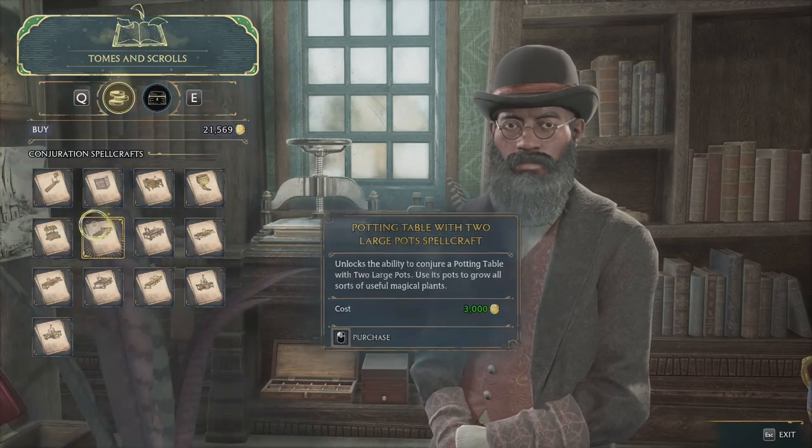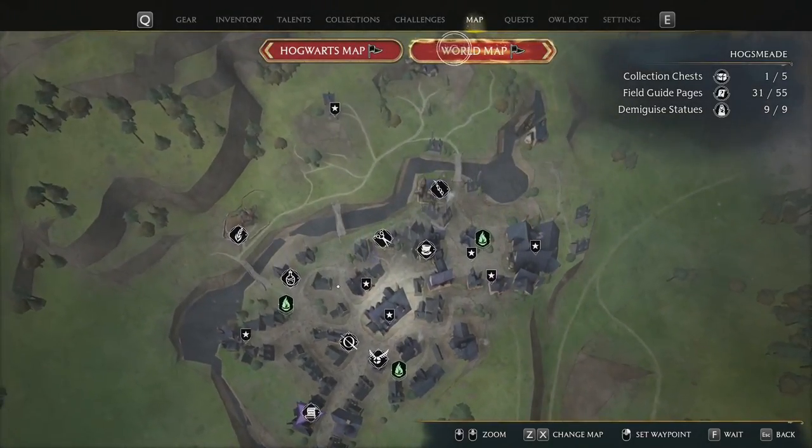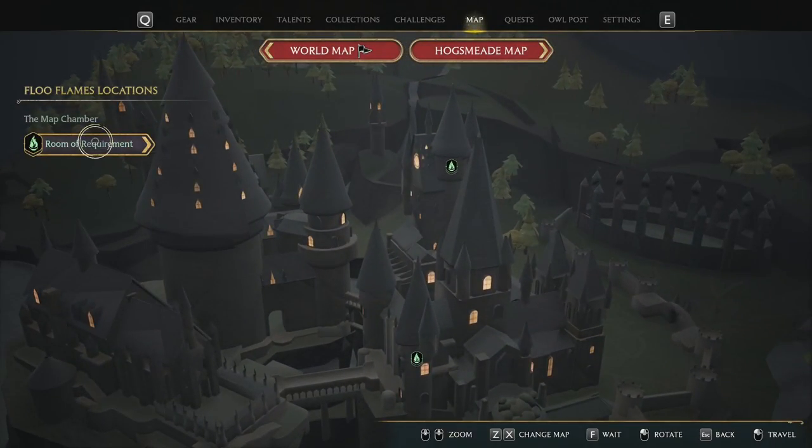Once you have bought one of the large pots from him, either the single or the double, now you're going to head back to the place I was talking about — your room of requirements. It's on the top here in secret rooms: Room of Requirement.